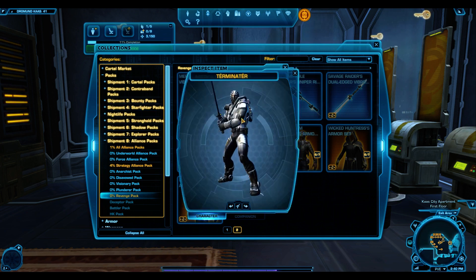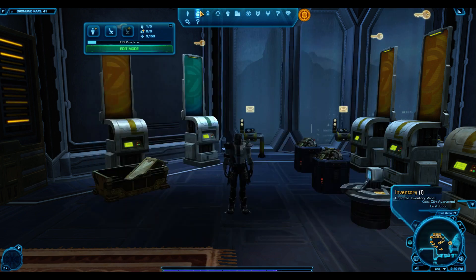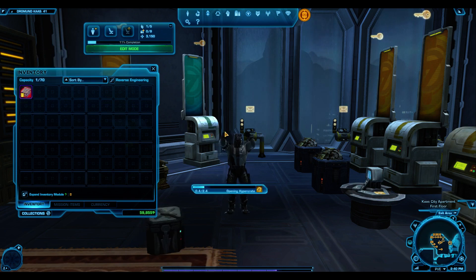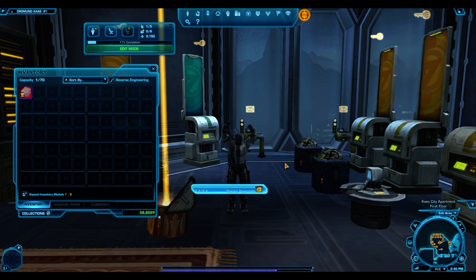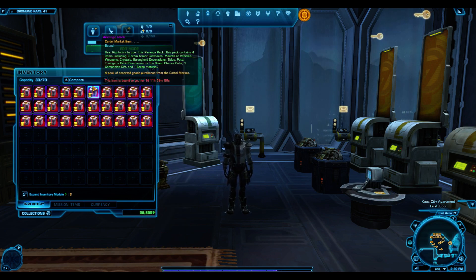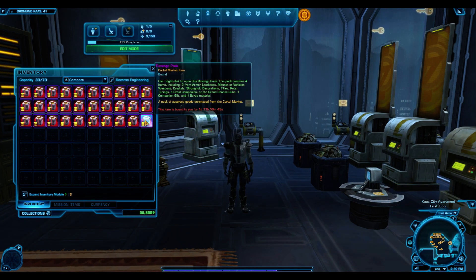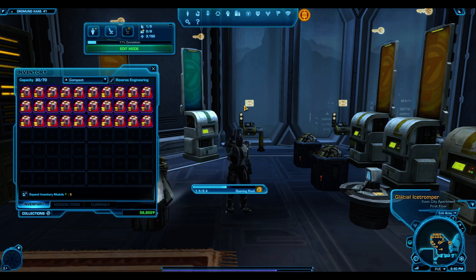The Merciless Raiders Vibrasword — I actually want to get as many of these as I can out of this pack. I'm hoping I'll get at least one because they look super cool and I want one for my own use. I'm not going to be opening the grand chance cubes — as I always say in my tips, save up the grand chance cubes and sell them on the GTN. I've made so many more credits selling them. Let's get into the pack opening.